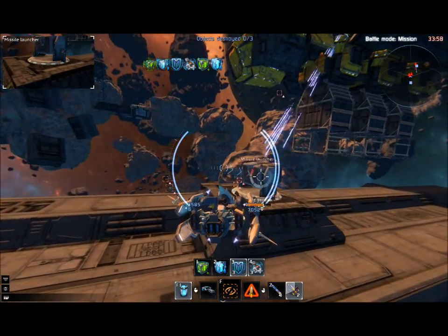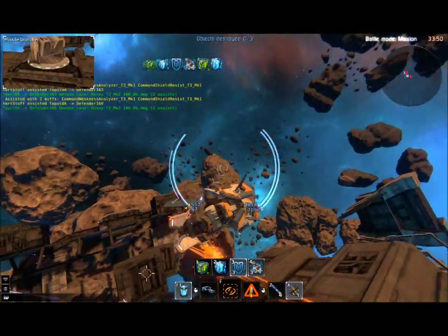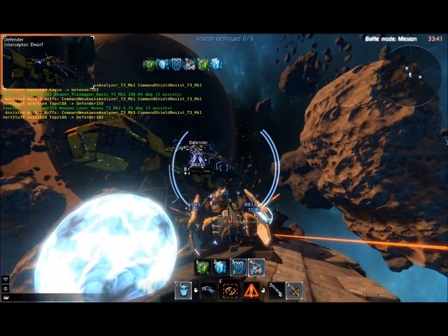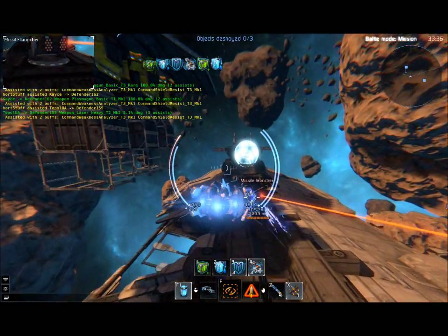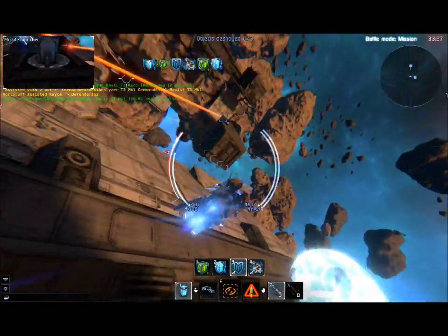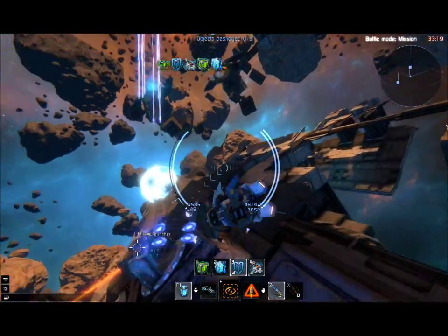I'm firing all my missiles and rockets at it. That's only one of two of them. They have barriers that go up — it rotates which one is open to attack. There's another one open right now. There's no friendly fire, except — actually, take that back — missiles do give you friendly fire.